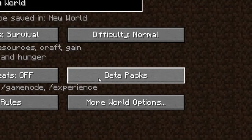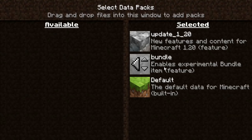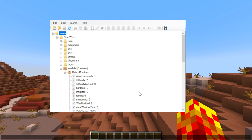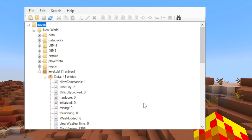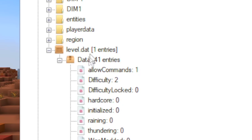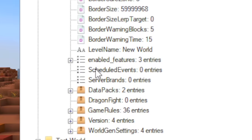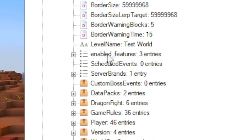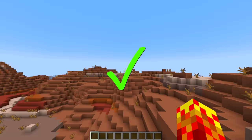You have to create a new world, and then in the world menu screen you click on data packs and simply move these over. Bundles are for some reason experimental again. To enable snapshot features on existing worlds: in your snapshot-enabled world, open level.dat, scroll down to the data set, and under 'enabled_features' you'll have 'update_1_20', 'bundle', and your regular vanilla one. Just move them over to your test world, save it, and that's how you enable it.